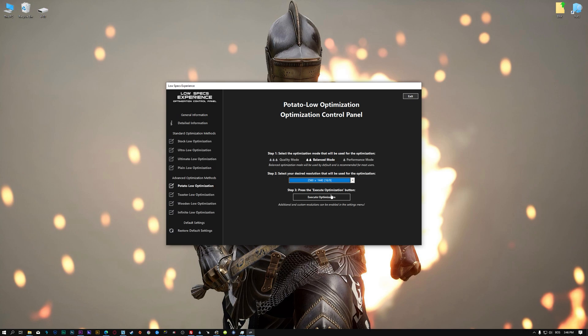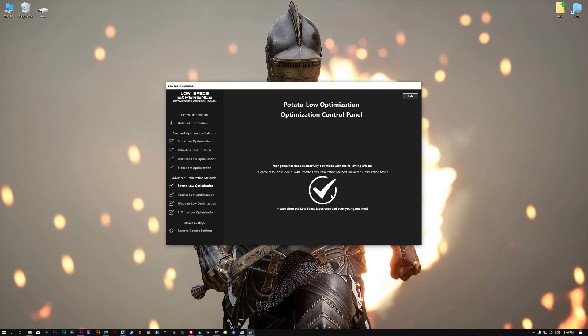When the optimization control panel loads, simply select the optimization presets and the resolution you would like to render your game at. This is something you will need to experiment on your own in order to see what works for your system the best. Once you decide, press the Execute Optimization button and then start your game.